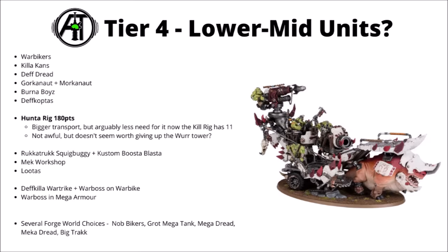The Hunter Rig for 180 points — basically the bigger transport version of the Kill Rig, with space for a whole load of Beast Snagger Boys plus characters. If you want to get a massive 20-strong mob into battle, this is the way to do it. Though paying the extra 40 points for the Kill Rig is perhaps still worth it — the auto-hitting Wirtower is very nice, plus buffs and debuffs nearby. The Kill Rig can also take a 10-man Beast Snagger Boys squad plus a Beast Boss in there as well.